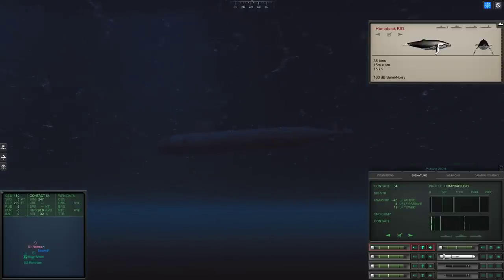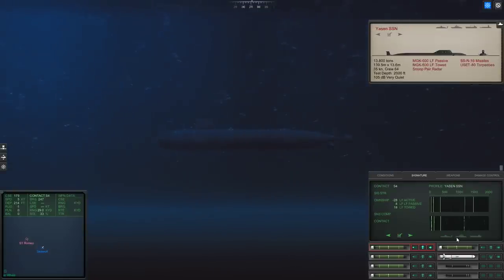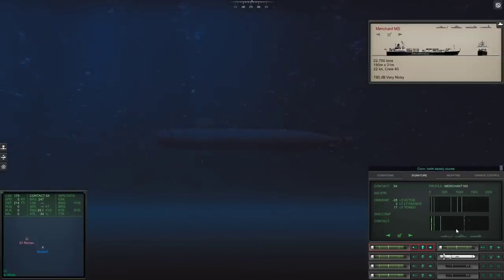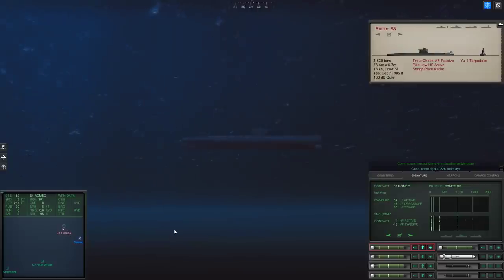I think I accidentally put my dive planes down. I didn't mean to do that. It's kind of nice to drop a little bit. That Romeo is very, very close. Let's identify this one first, just to make sure there's nothing else. Well, that scared me. Still scary. I think it's just a merchant. Let's actually come into the baffles of this Romeo, if possible. That's the only thing we care about now. Our solution is 95%, pretty good.